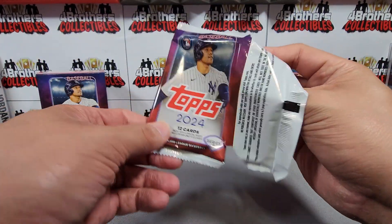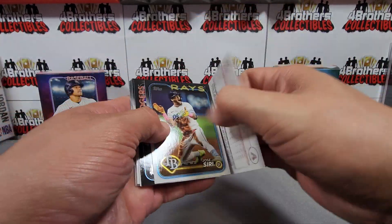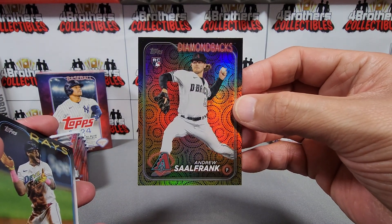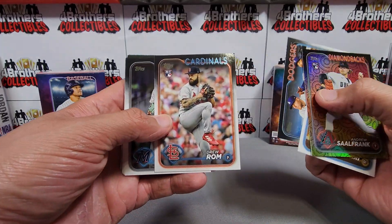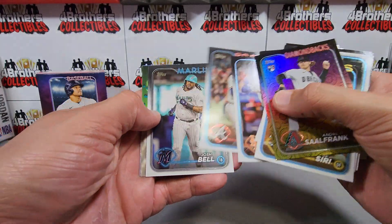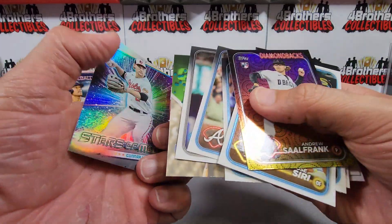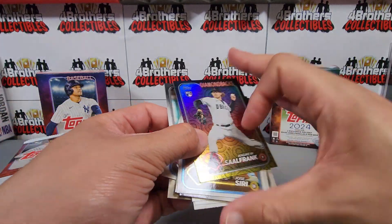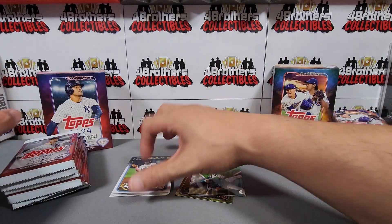First card is backwards — there's the holiday parallel right there, a rookie — Andrew Sal-Frank. Going through these looking at the rookies: Drew Rom, Julio Rodriguez covering the field, Gunner Henderson, Stars of MLB to end that pack. Let's put those off to the side.